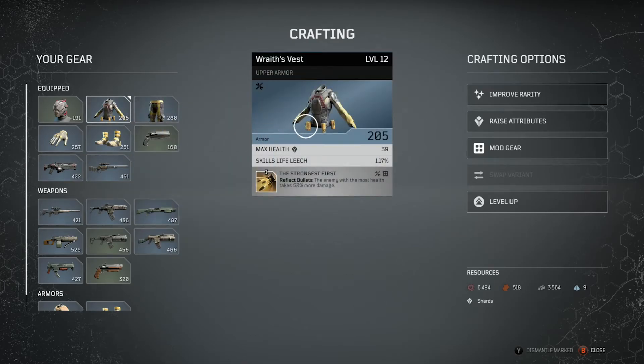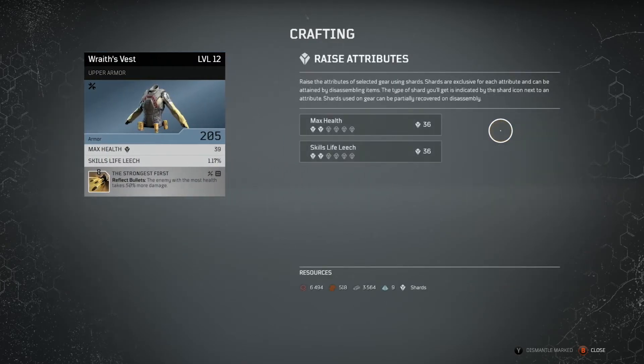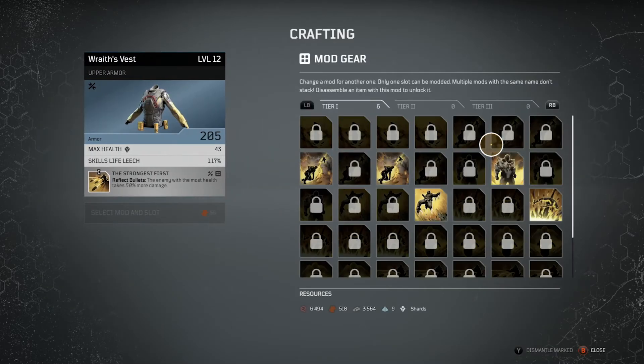I'll go back to this piece and raise the attribute — I'm going to raise my max health. I can literally keep raising my max health until I run out of shards. I wish it would show me how many I have, but it doesn't, so I'm going to stop there.